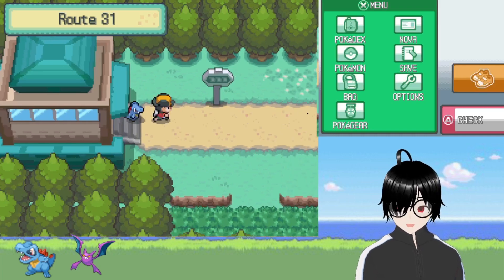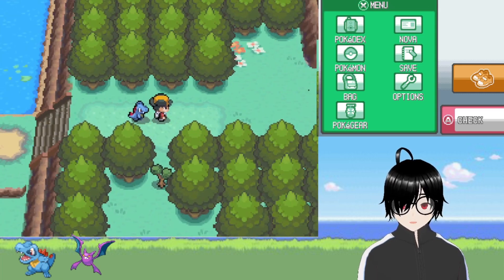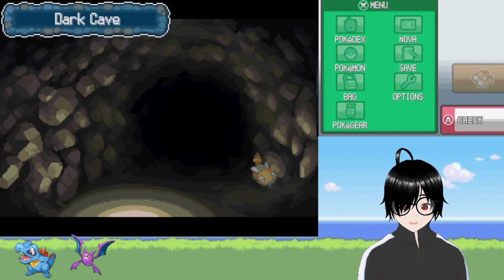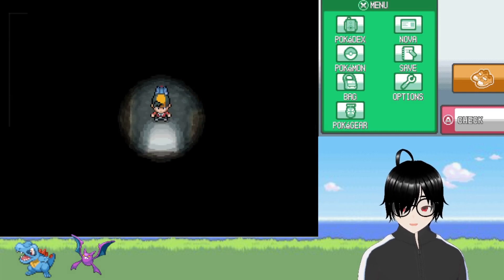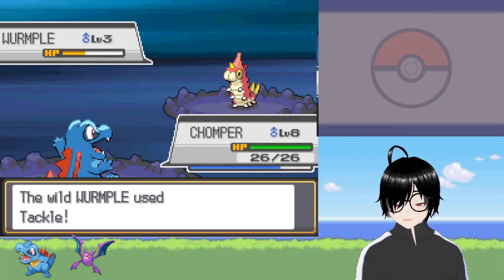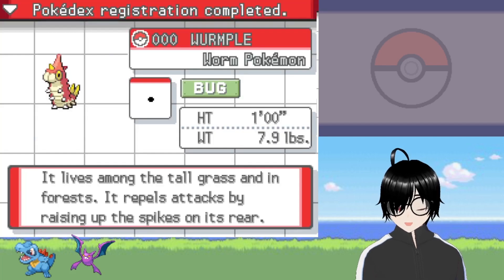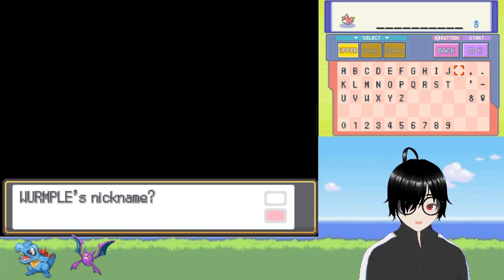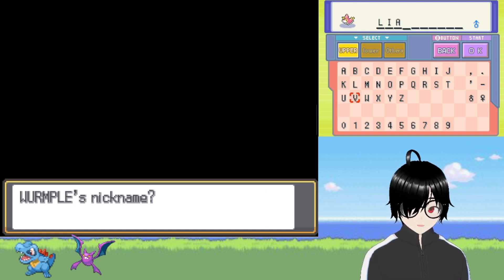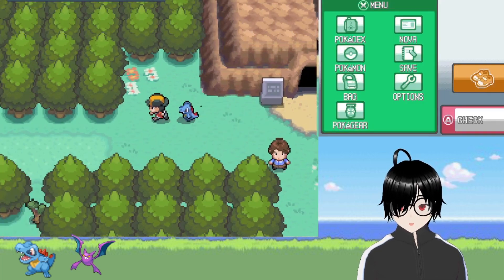We could probably have a full team right now. The next encounter is a Whirlipede — not everything can be great, but Whirlipedes are cute and adorable. We're going to name him Liam, because something about the name Liam gives me bug-type feels. There we go — Liam is on the team and will do us proud.